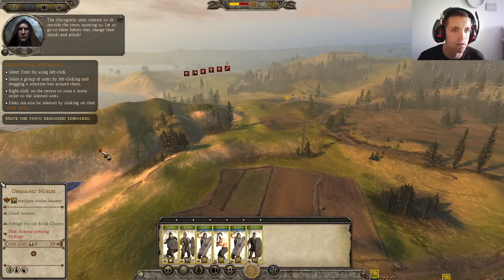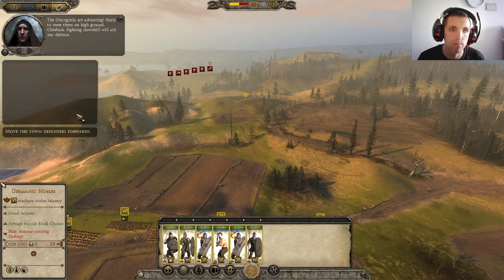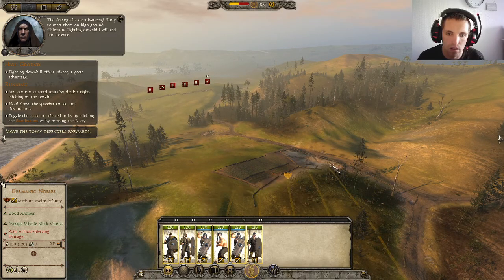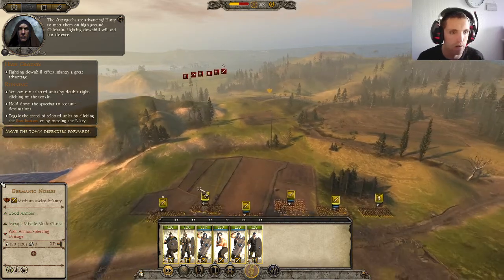The Ostrogoths are advancing — hurry to meet them on high ground, chieftain. Fighting downhill will aid our defense. Alright, they're running — let's go.